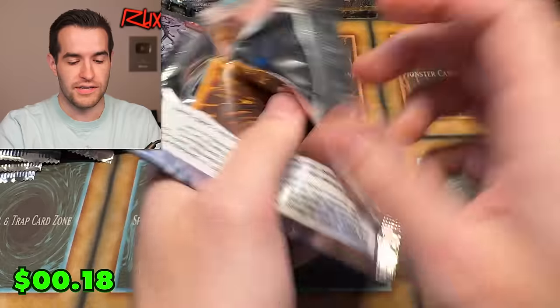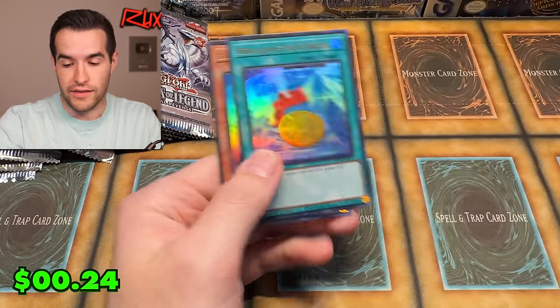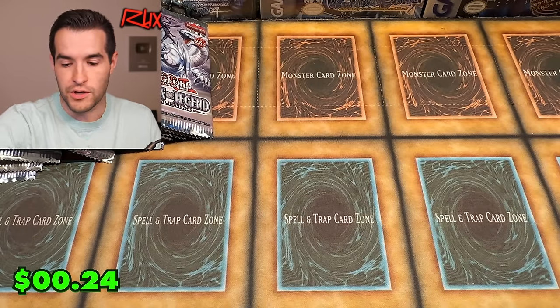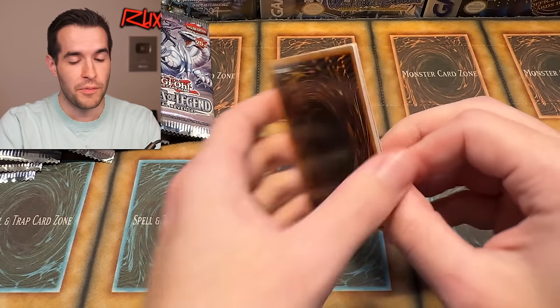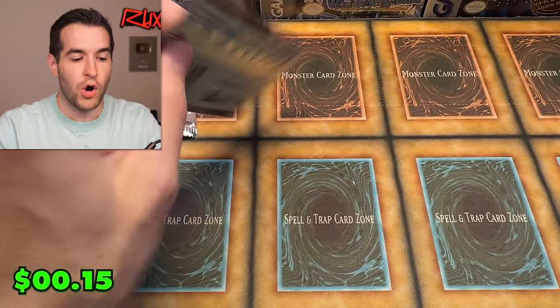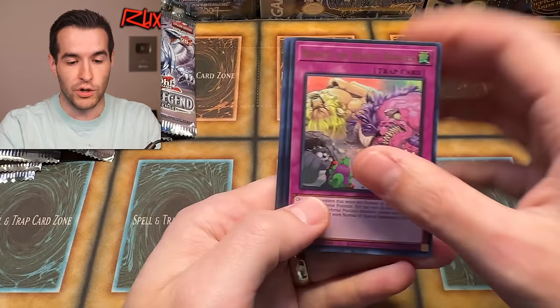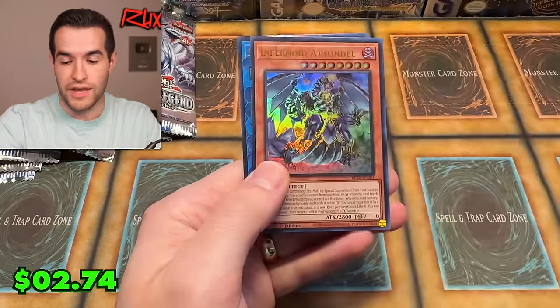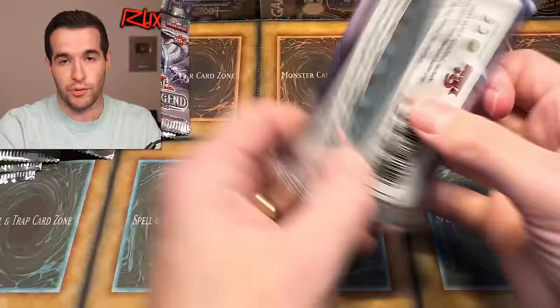I'm going through these fairly quickly because these are not the main event. I thought about keeping these packs for Whatnot since people will be excited about getting Masia, but I meant to open every pack I got — I said we opened every pack and it turns out I just missed these. So I feel like I owe it to you guys to get these open and potentially pull the Masia. If we don't get it, let me know in the comments — do you want me to get more packs? Do we need to pull the Masia soon?